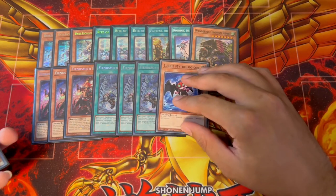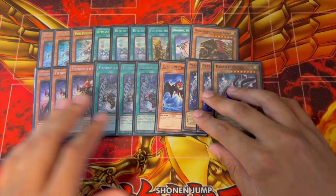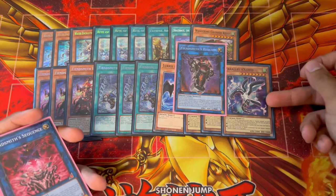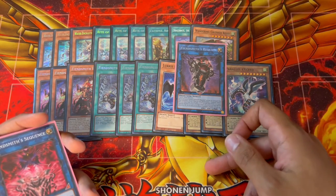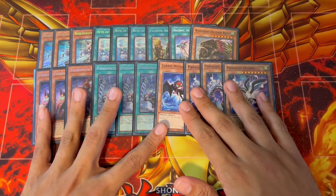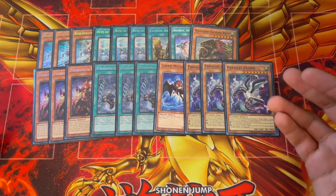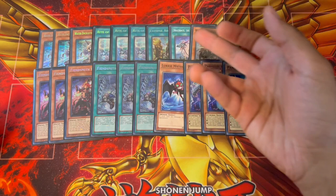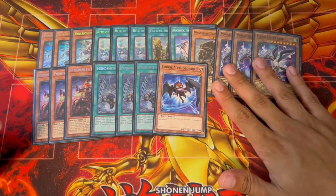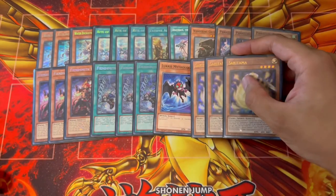Luri is actually a really good two-card combo with Parallel Exceed. When you have Luri, you can make your Requiem, then summon your Parallel Exceed to its zone, and this is going to set up a lot of your combos. Parallel Exceed is an absolutely insane card in this deck — it's another extender that does not need your Normal Summon, which is the most important thing.